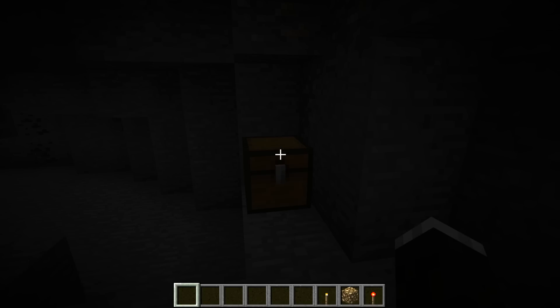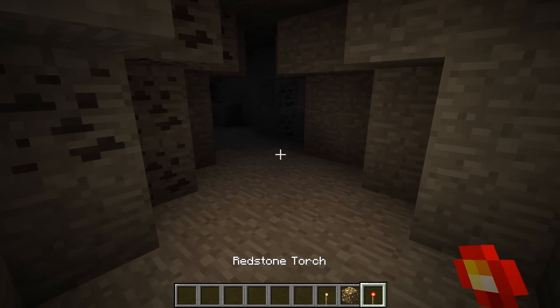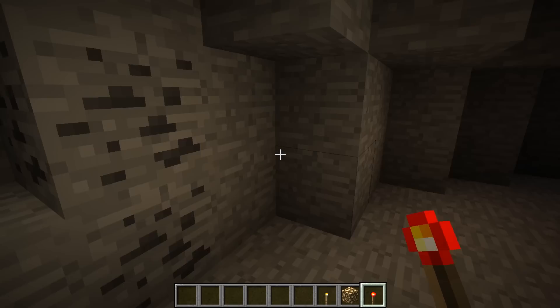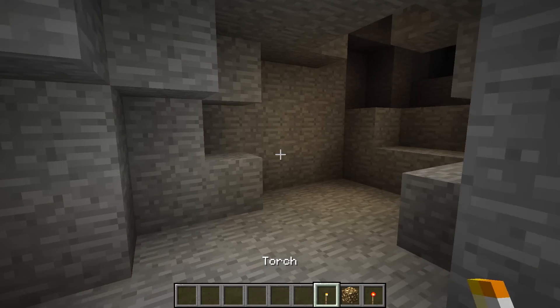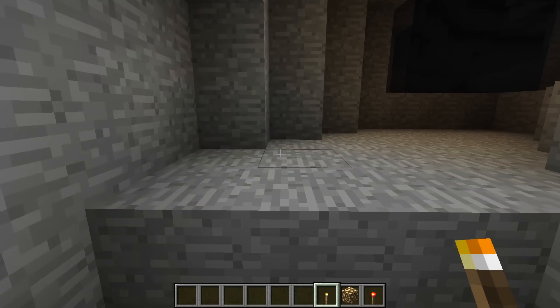At number 8 we have the Dynamic Lights mod. This mod makes it so all glowing items will now glow in your hands, which is very helpful for those of you that don't like to place a lot of torches. This mod can also be configured to make it so things such as armor will glow too.